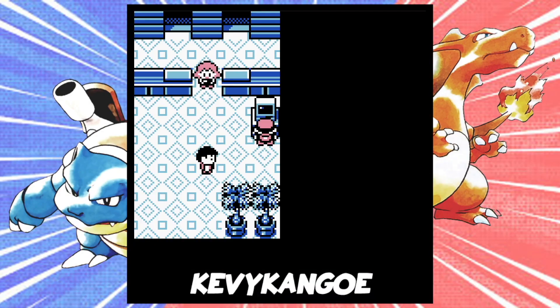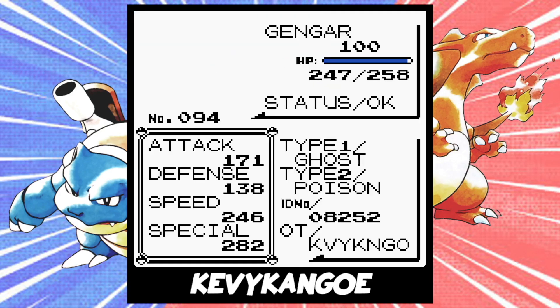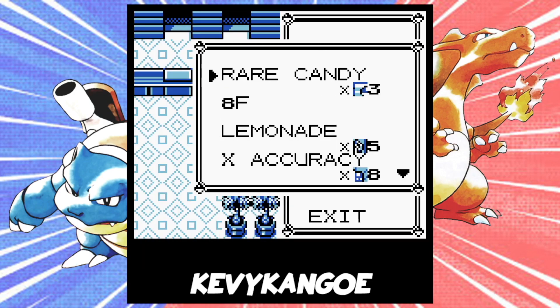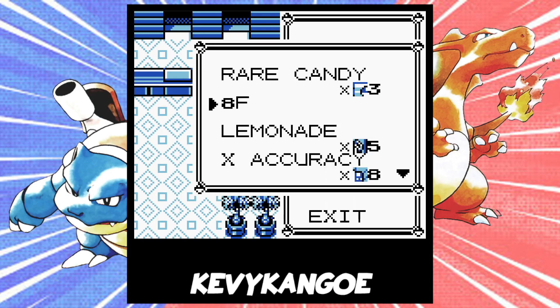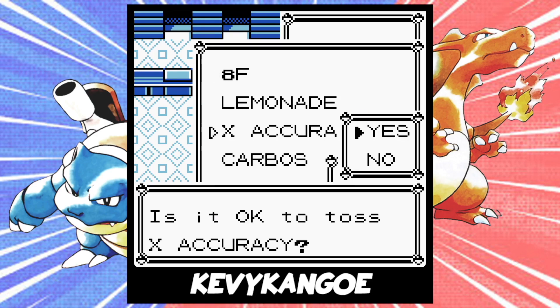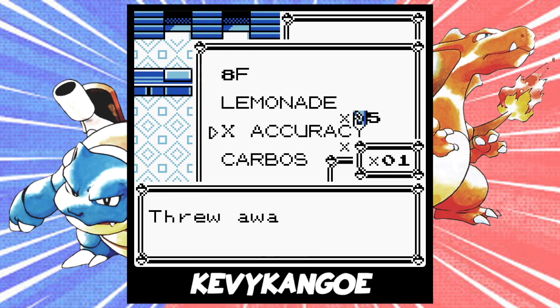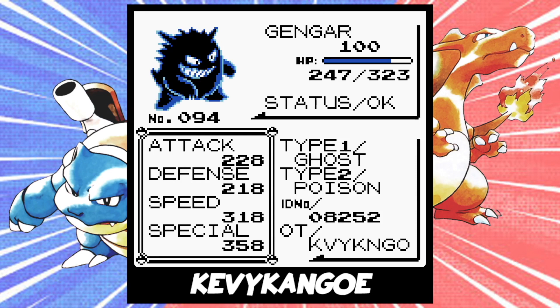Now we should be good to go. The only caveat is that we can only mess with the stats of one Pokemon at a time. So figure out which Pokemon you want to have perfect stats, and make sure that's the first Pokemon in your PC. I'll be using my Gengar — take a look at the stats right now. To execute the code, go to your items menu and use 8F. It might seem like nothing is happening, but there's a lot going on. Then, toss 1 X Accuracy, and repeat this process until you only have 167 X Accuracies left. When you toss the final X Accuracy, make sure to use 8F one last time. Now let's check on our Gengar — and we'll see that the stats changed pretty drastically. We now have a Gengar with the highest possible stats.